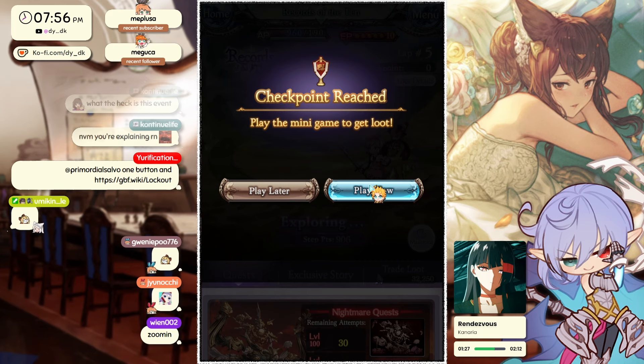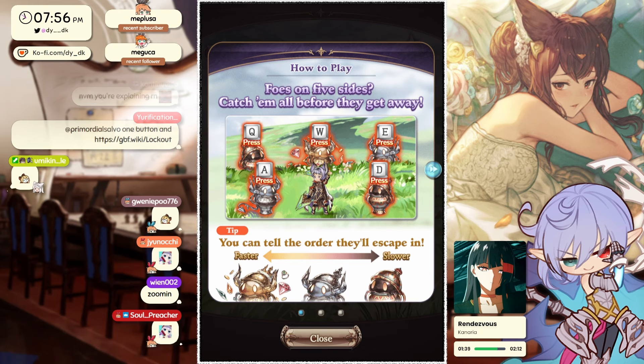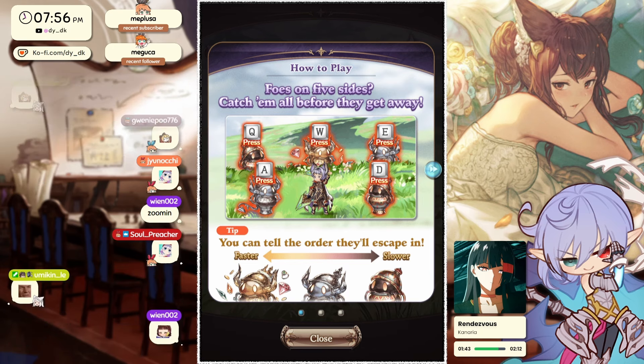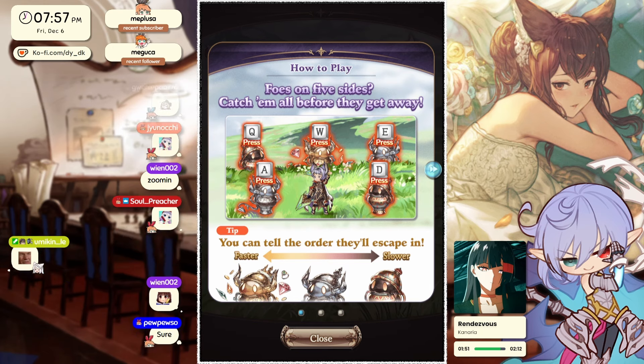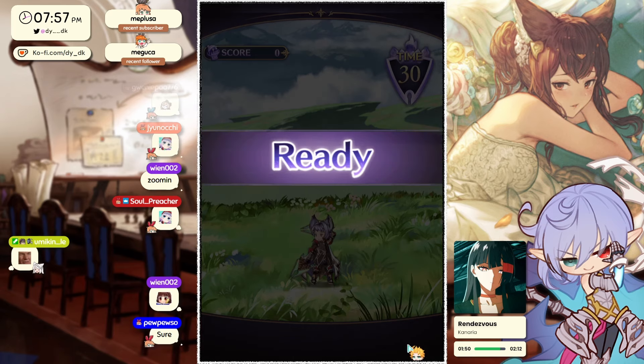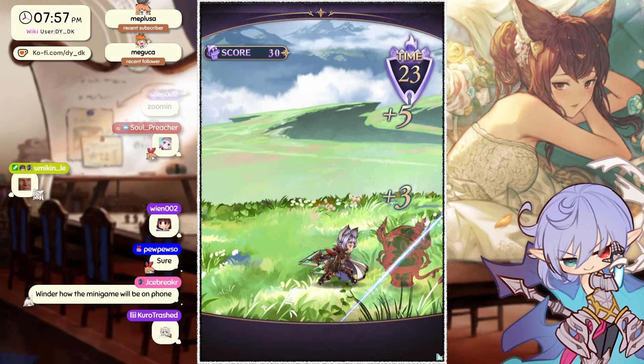The loot here isn't too significant so drop rate doesn't really matter, so you don't need to worry about that. Once you do that, you can click 'Go to Checkpoint' and you'll see Yeta or Gran zoom around the map with a bunch of different events happening. I'll explain nightmares in a moment. You go around the lap and do that four times to complete it. I really like this animation — it's super fun how it swoops in. Along the way you might find mini-games or different route events. Let's see what we get at the end of this one.